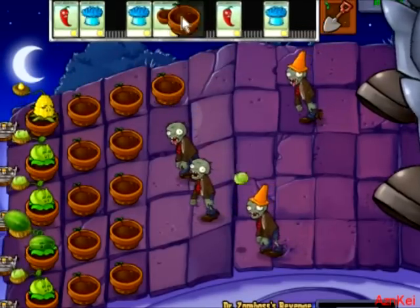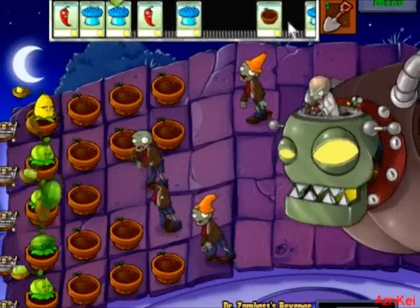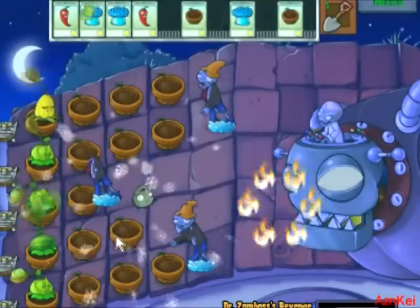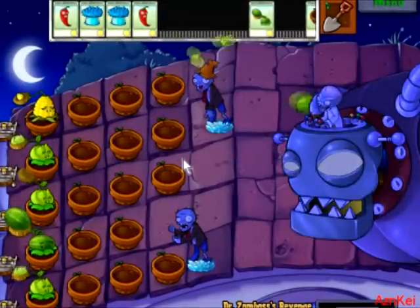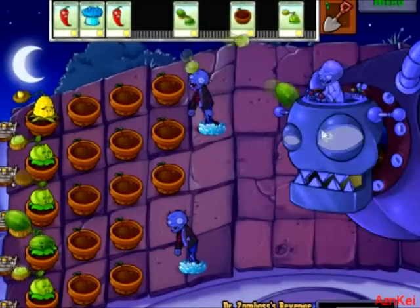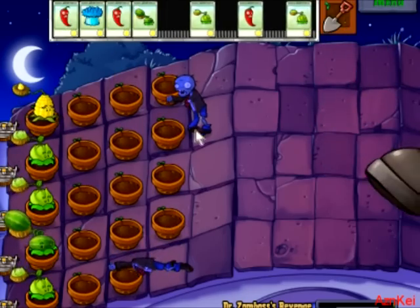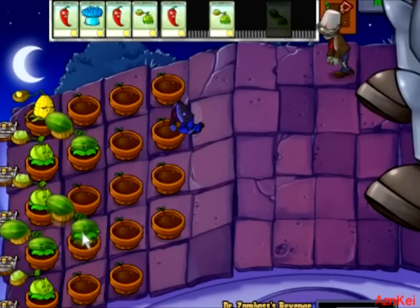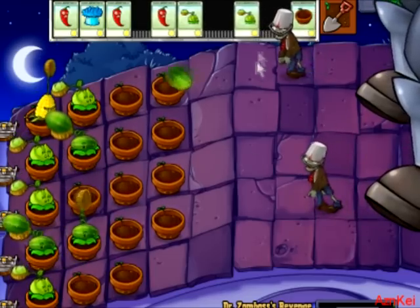Now I gotta start filling the lanes. Whenever the Zomboss boss appears with his head here, what you have to do is freeze him and then make it very quick to do damage on him. But right now I cannot do a lot of damage because I lack the number of offensive plants to attack him. So I just have to fill up more plants.